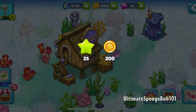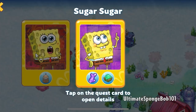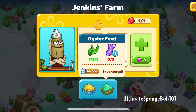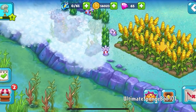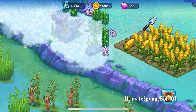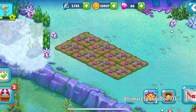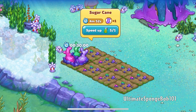Quest complete! The last quest before heading to Atlantis is 'Produce Oyster Feed.' We need sugar cane — wait, I thought it would be Atlantean crystals, but nope, just sugar cane. I'm overestimating this game — I thought they'd give us crystals from Atlantis right now. This will take five minutes so I'm going to speed things up.